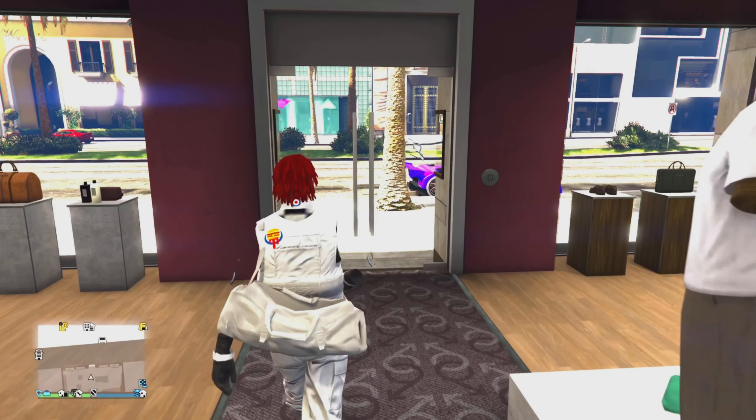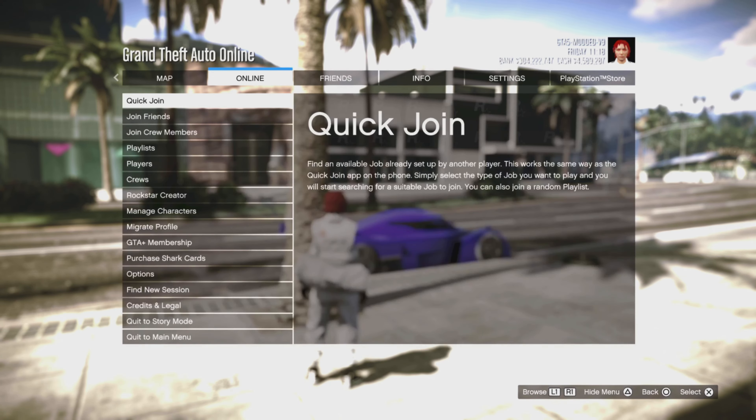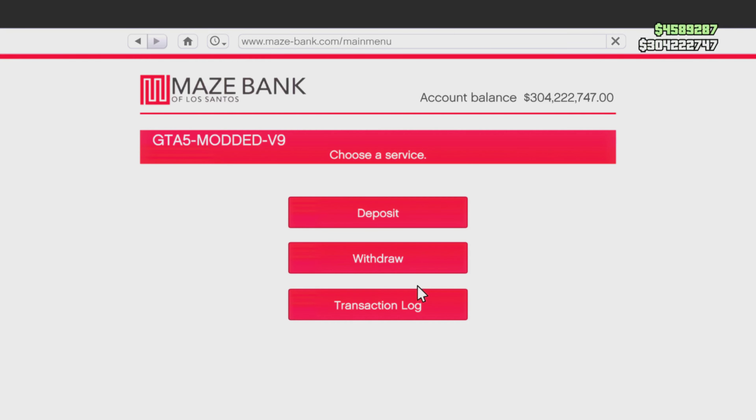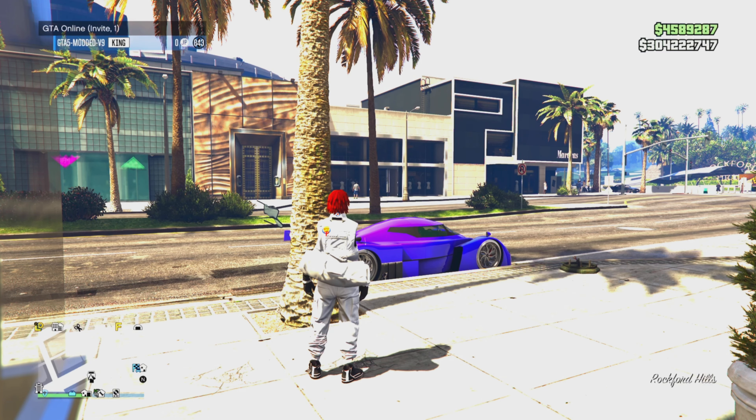Before I get to the cars, I'm gonna show you the money on this account. This account has 300 million - hold on let me pull up the spending thing real quick. This account has three hundred and four million, two hundred twenty-two thousand, seven hundred forty-seven. Basically this account is fully stocked. It also has like four million in the bank right there, just chilling.